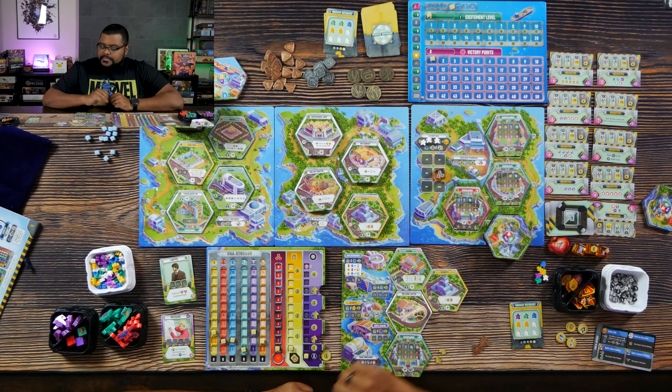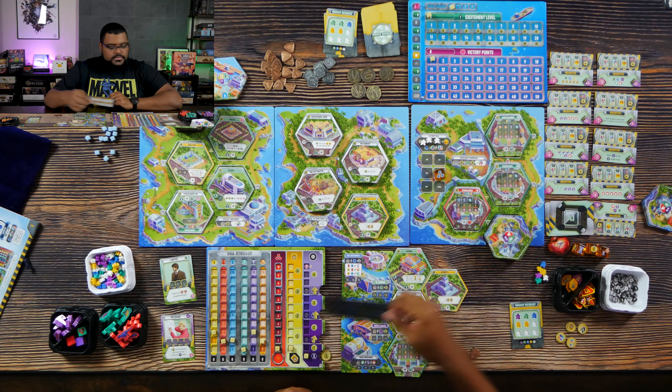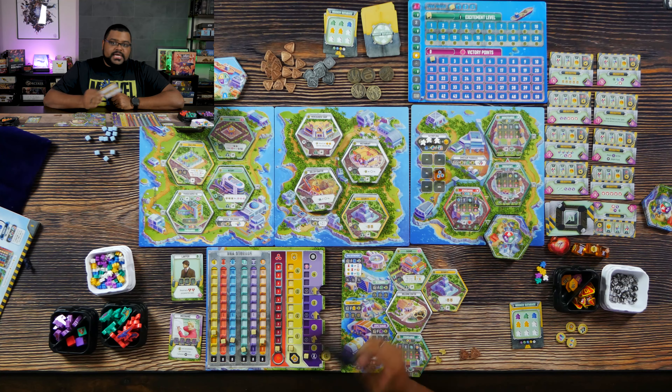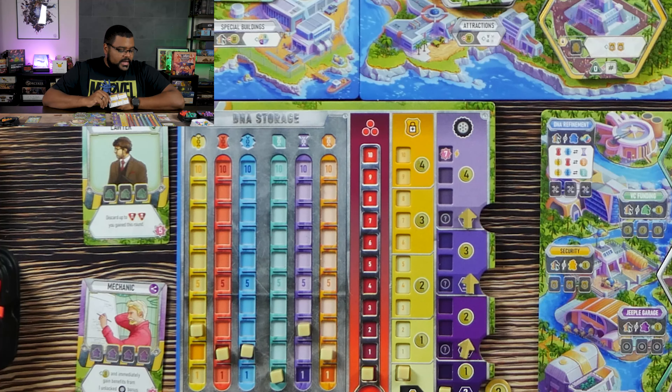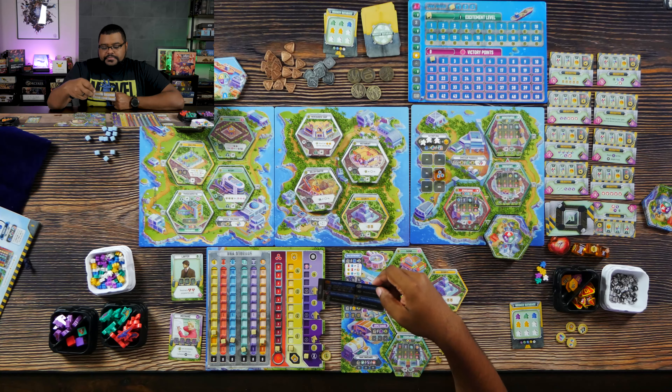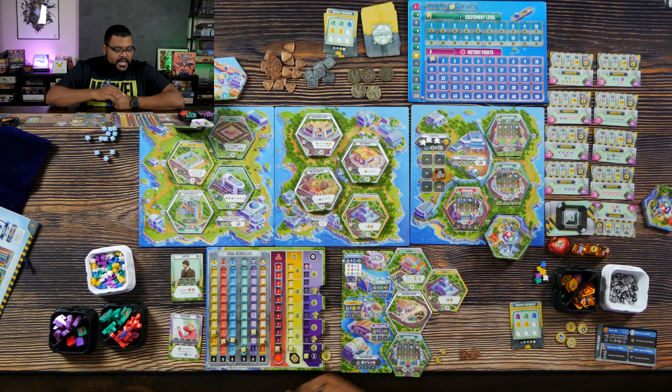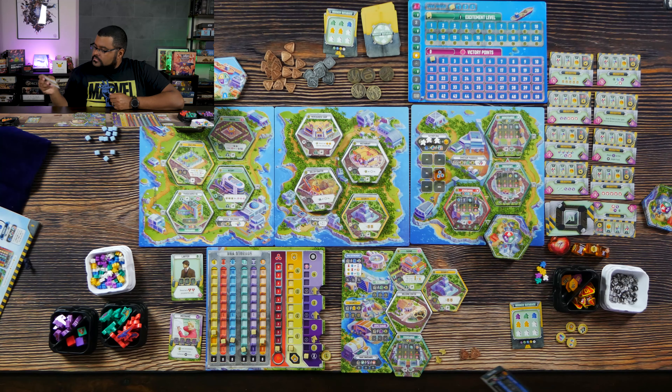I'm going to build an attraction. Building an attraction lets you buy and place one special building, and if I remember correctly, attractions don't require a worker to be placed — yeah, they don't cost any workers. Of my ten coins, I should probably buy security early on. I'm going to buy the security building for two coins and place it here.